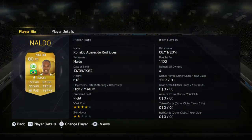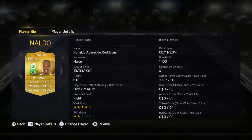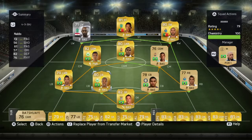In the two centre back spots we do have Naldo and Juan Jesus. Naldo is definitely one of my favourite centre backs in this game. He's really big so he wins everything in the air, he's fairly fast, his defending is really good, and he's really strong — obviously because he is 6'6". That high medium work rate, don't worry about that, he still holds his position very well.